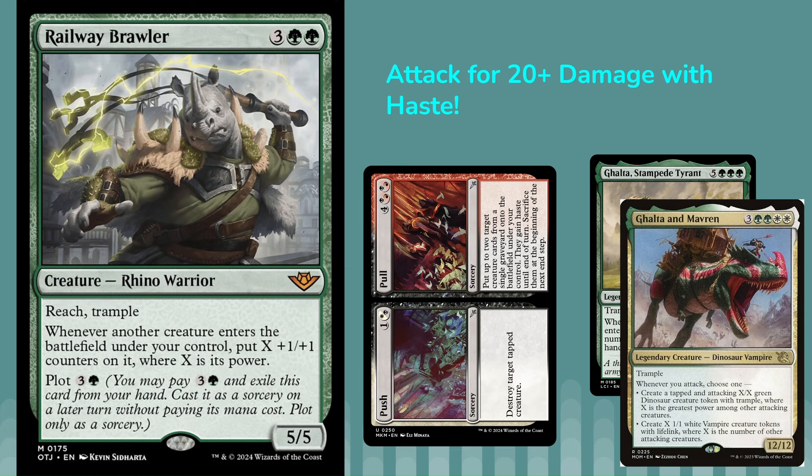To instantly win with this card, we're going to have to use the Pull part of Push-Pull, and either Galta or any big creature. Actually, just two Railway Brawlers in your graveyard will come back and deal 20 damage themselves. But if you wanted to do more than 20 in case they have a blocker or gain any life, then using a bigger creature will help. So imagine you have the Brawler in the graveyard and Galta and Maverin in the graveyard, and you cast Pull on them, which returns them both to play with Haste. The Brawler will give the Galta double its power and toughness, so it'll be a 24/24 Trample with Haste.